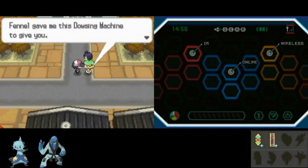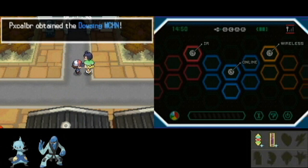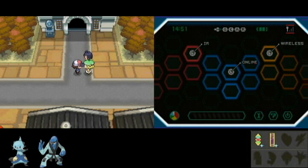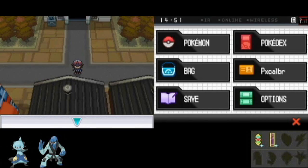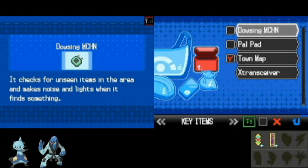So Bianca is going to give you the dowsing machine here, similar to prior generations. I think it's a bit easier to use here - you don't have to keep clicking on the button. It's very annoying to do that in prior games. HeartGold SoulSilver did a slightly better job; you just have the dowsing machine and keep clicking the bottom screen. Those red check marks are registered items, kind of like shortcut items.